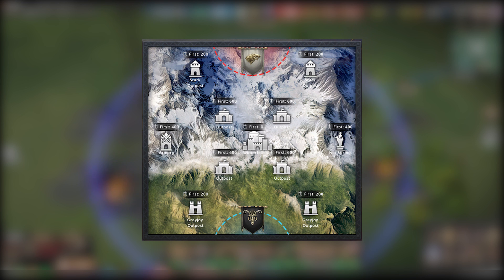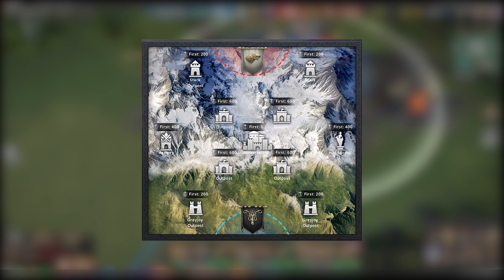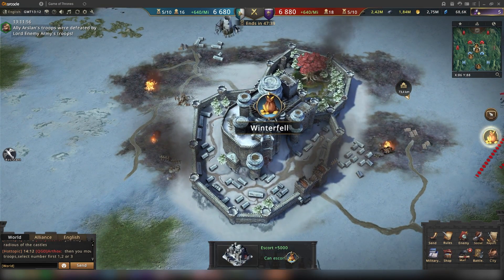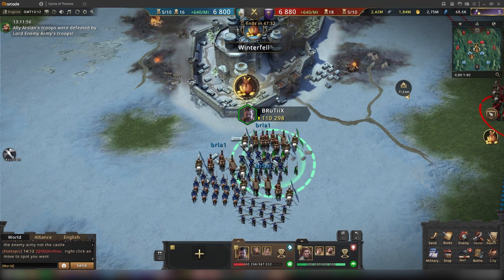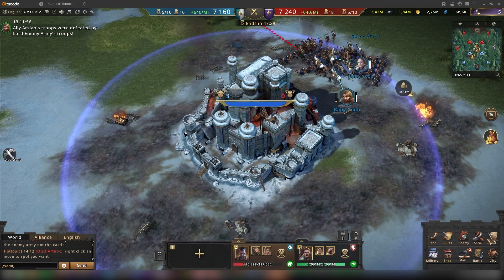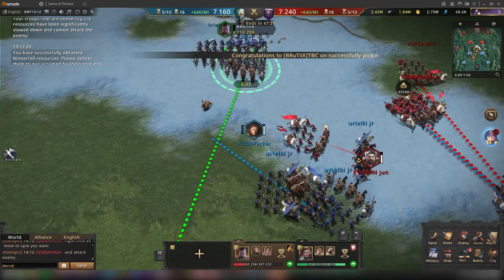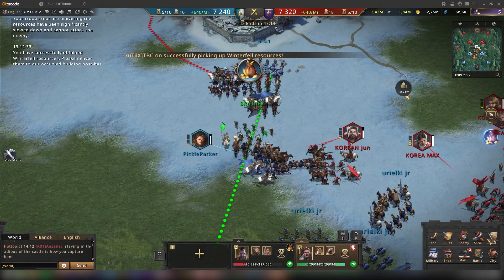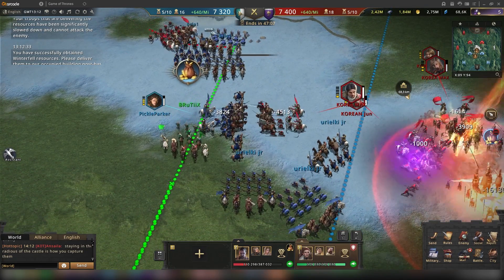Furthermore, there are four outposts in the middle of the map — they don't have any specific names. They are also quite important to take, because in the middle of the map there's Winterfell, and after a few minutes a resource is spawned at Winterfell. Collecting this and escorting it to one of the posts that you control in an alliance gives a huge amount of points. You want to control the closest outposts to Winterfell in order to have a quick and easy escorting of the resources, because the enemy alliance can theoretically stop you from escorting them.